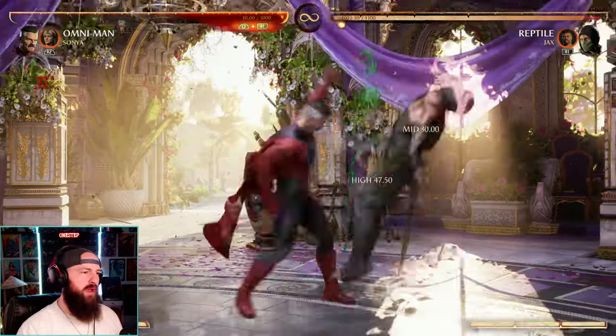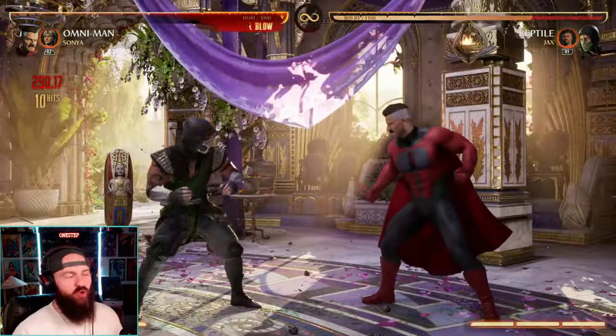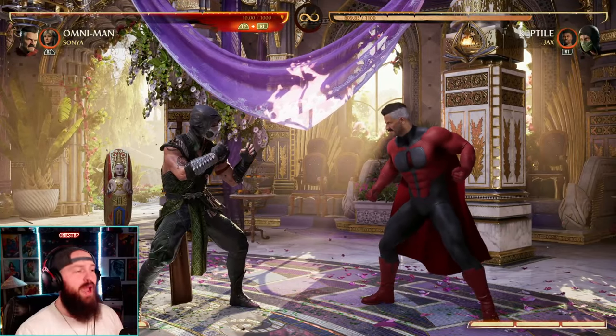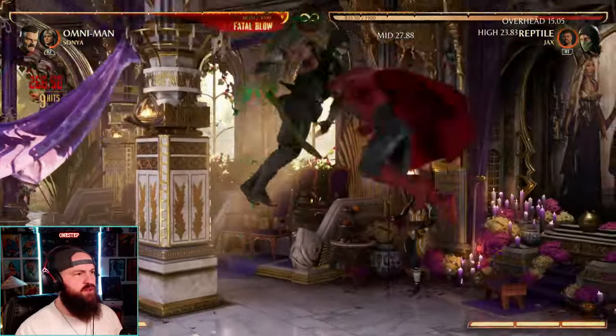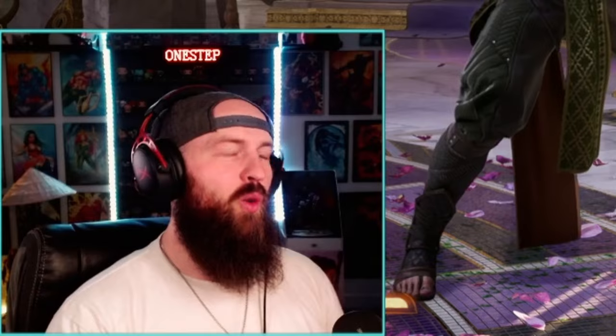Here's a fun simple combo with Omni-Man: jump up, dash, then one two grab — and that's cool. We can extend that and do a ton more damage simply by using Sonya after our two one two in the air. So: two one two, Sonya, two one two, dash, one two grab. Adding a cameo move right there gave us 50 extra damage — way worth it.